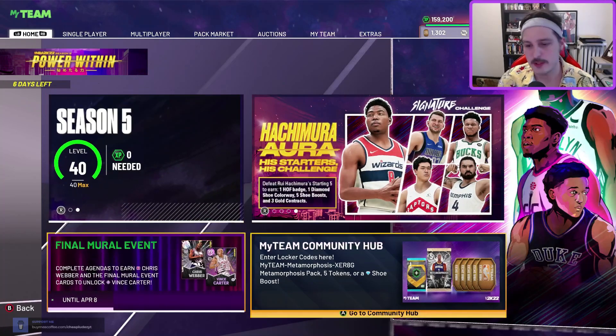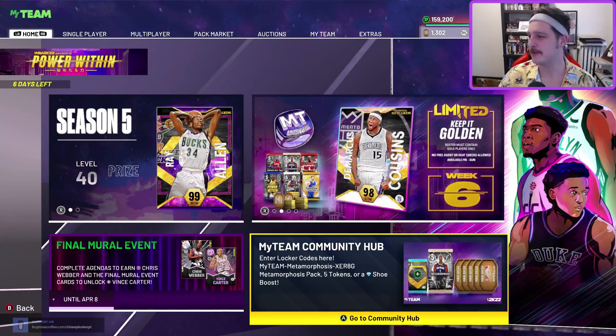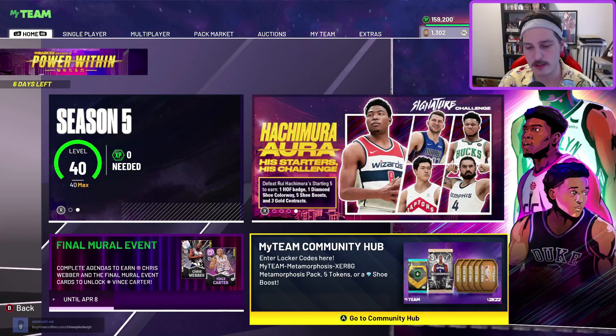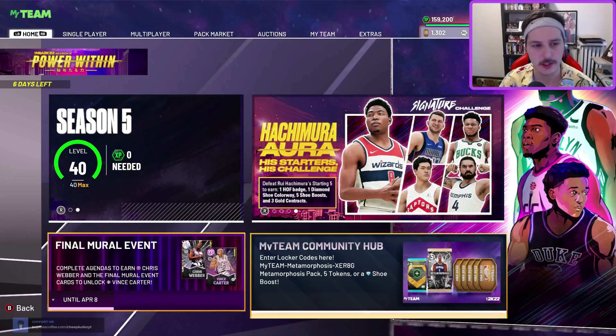First off, if you haven't put in the Metamorphosis locker code, it's worth doing. You can get five tokens, which is pretty cool, or a diamond boost — which is probably going to be like plus four offensive consistency. I'd like to know if anyone has ever actually added the plus four offensive consistency to any of their cards.